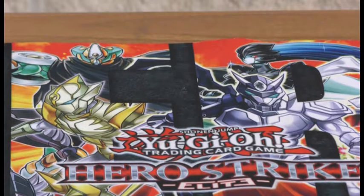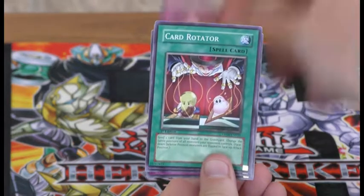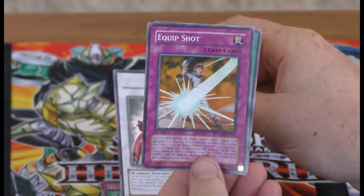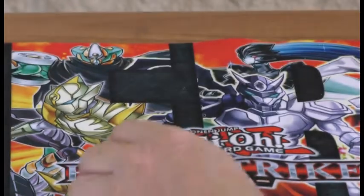These are strategy cards — you can probably get quite annoyed. Defense Drawer, Card Rotator, nice Turbo Warrior, Equip Shot, and Fighting Spirit.